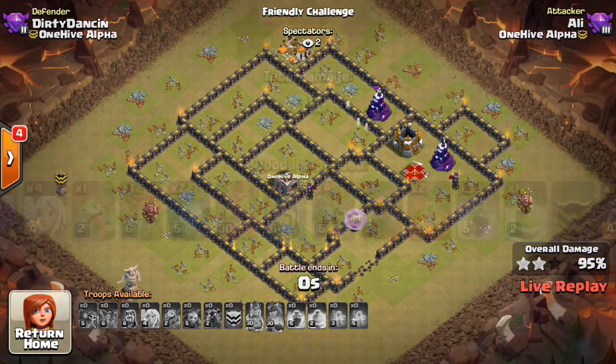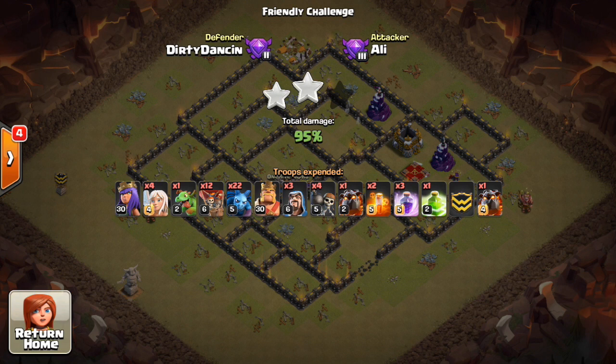Okay, there we go. 95%, pretty close — not bad for a first attack. There was the troll Tesla in the corner, which I think he got with a balloon. I think it did go down, yeah.